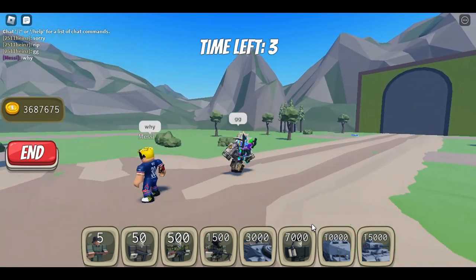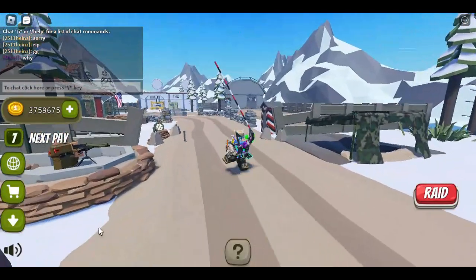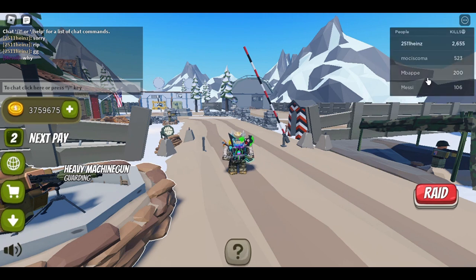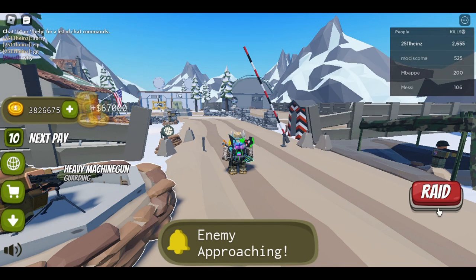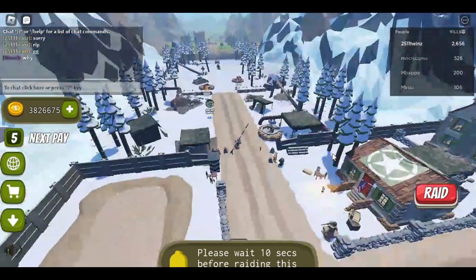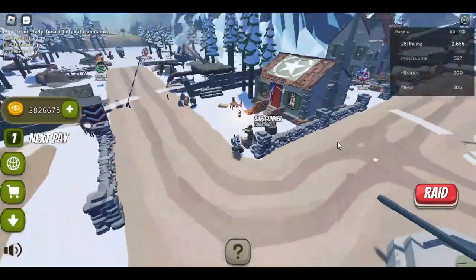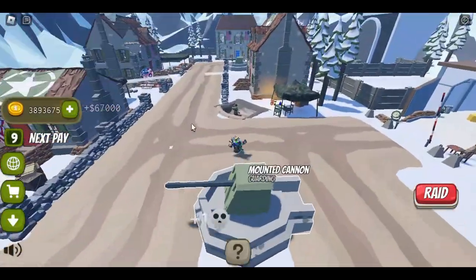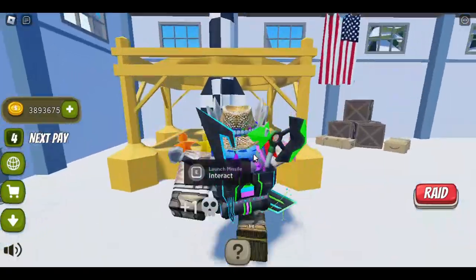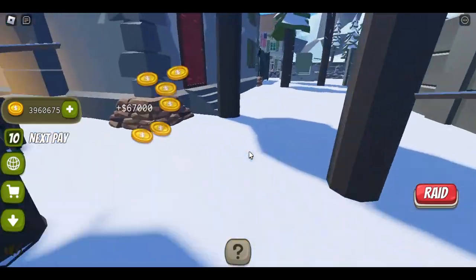I'm just trying to beat this person — I'm just trying to invade. Let's raid some other person. Who's the highest? Let's raid this person with our fleet of tanks! We need to wait — oh no, they're invading! We need the nuke! Get the nuke! Fire! Problem solved. We need to raid two other people before we can initiate our final attack.